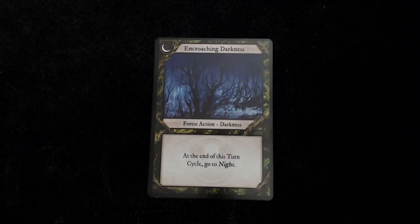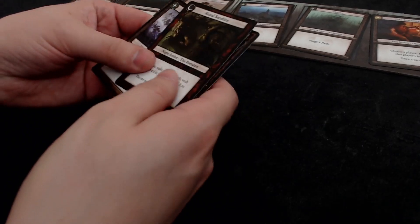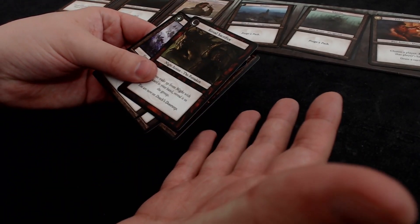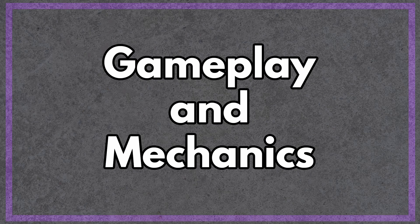The forest deck has a variety of negative effects, but most important is encroaching darkness, which begins the night phase. During the night phase, all players close their eyes and the Forsaken choose to eliminate one player. This puts a player on death's doorstep, and unless they can be saved by a revival card, they are killed and become a vengeful spirit. Vengeful spirits continue to take part in the dialogue of the game, but they are not allowed to take actions.